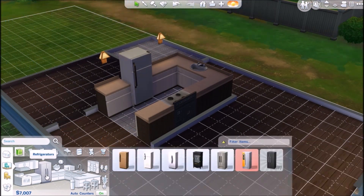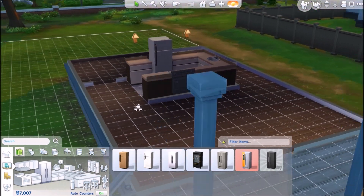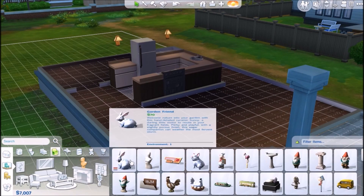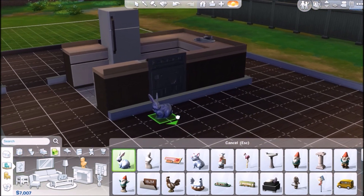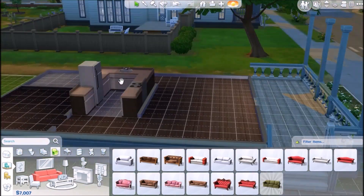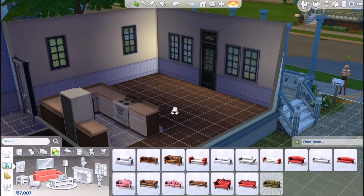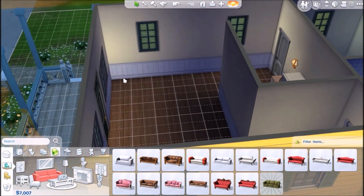Let's go ahead and look at living room stuff. Oh, there's a garden friend — she can have a little bunny or a pig. I love pigs, they're so cute! Alright, let's put these walls up again so I can see what I'm doing here.